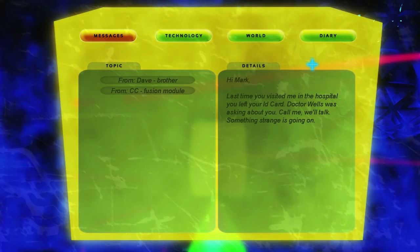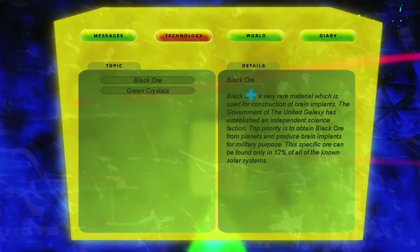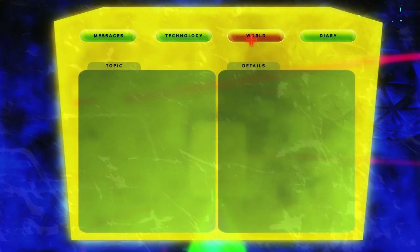This is the info cube UI. 'From CC Fusion Module — Mark, we've got an urgent transport order, check in at this base.' Technology entries: Black ore — very rare material used for construction of brain implants. The government of the United Galaxy has established an independent science faction. Top priority is to obtain black ore and produce brain implants for military purposes. Green crystals were discovered in the caves of Laura, the fourth planet of Gizmostar. Thanks to their special properties, subsonic space wave modulation makes interstellar communication almost as effective as real time. Green crystals are no longer mined — reproduction proved efficient in laboratories.